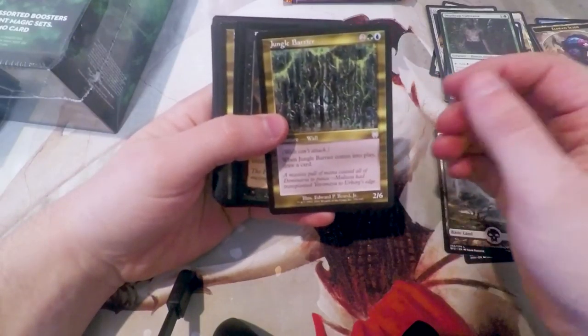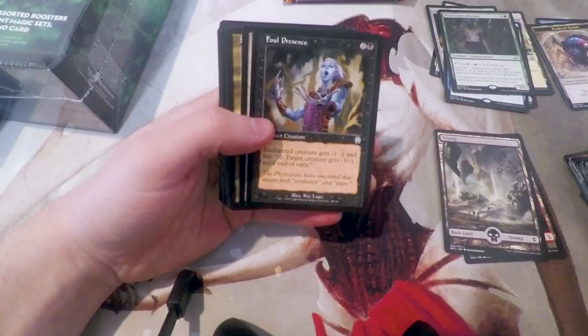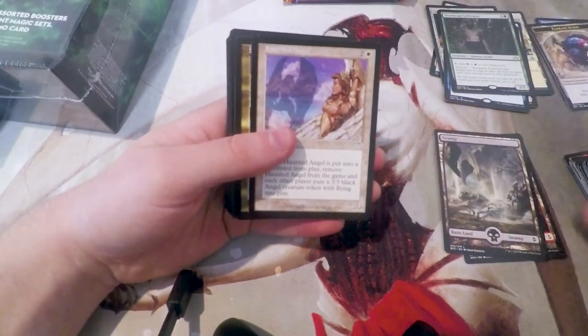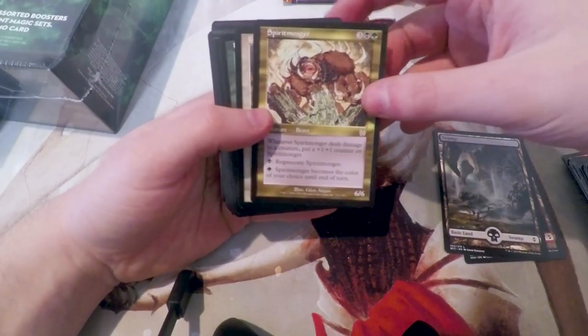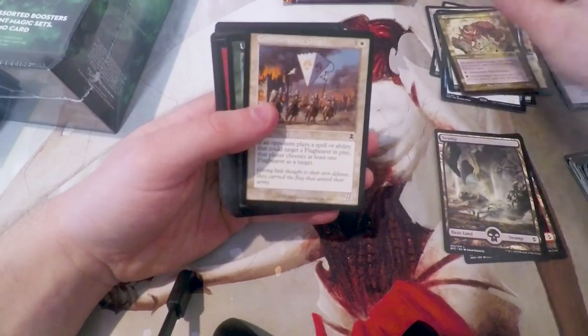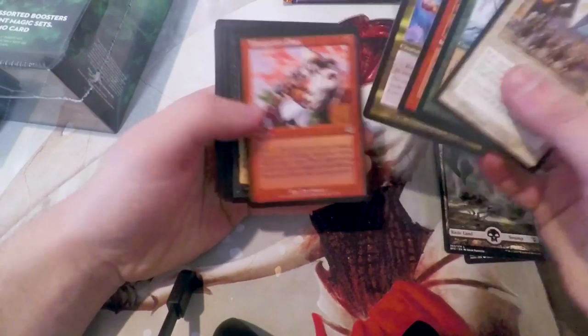This one has our uncommons first: Jungle Barrier, Foul Presence, Haunted Angel. And then our rare is Original Spiritmonger. That is actually really cool. And then, of course, our commons — nothing too exciting there.